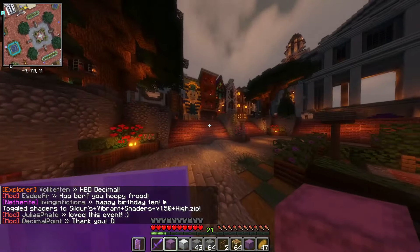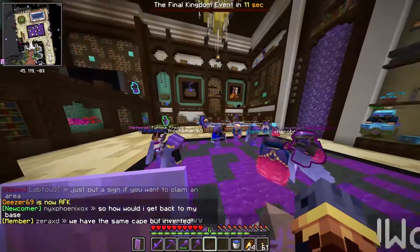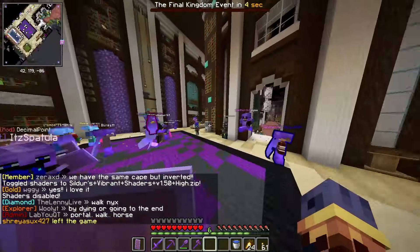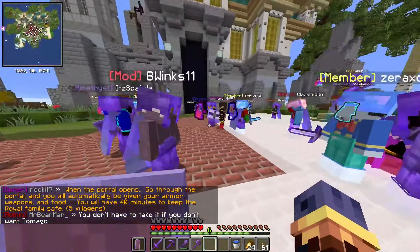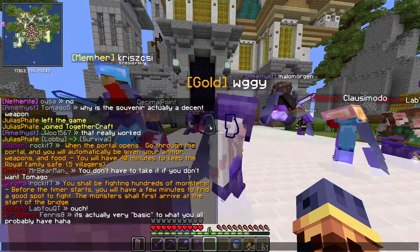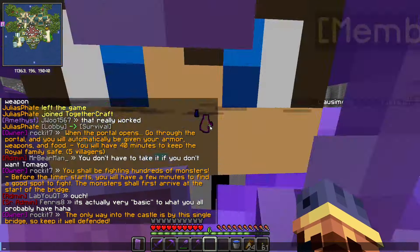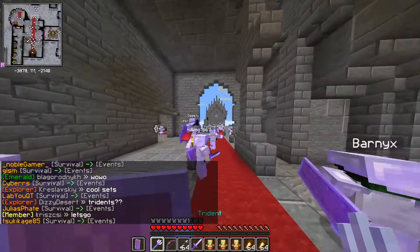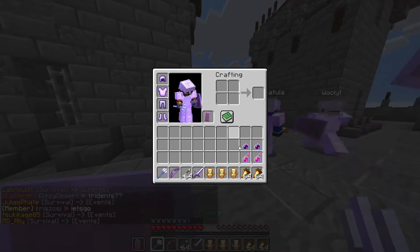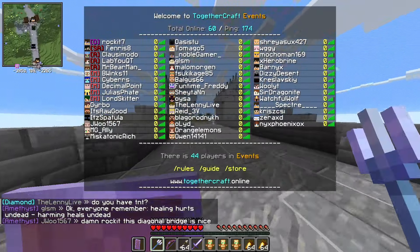We can turn our shaders back on and head home with all our loot. That was a pretty fun event. Today we're doing a zombie event — the server's hosting one, which I think will be pretty cool. We're turning shaders off so we don't lag. We have to protect the royal family. When the portal opens, go through and you'll automatically be given your armor, weapons, and food. We have 40 minutes to keep the royal family safe. We've got a trident and a bow with Infinity and Power 10.